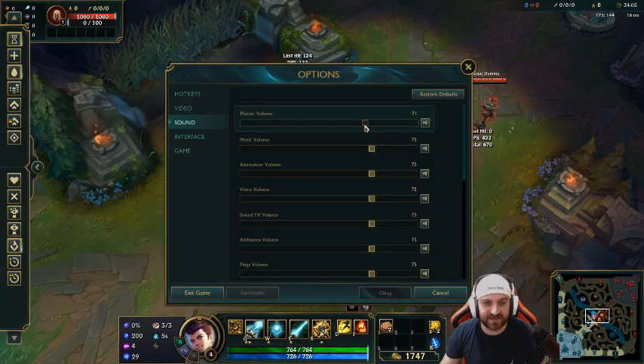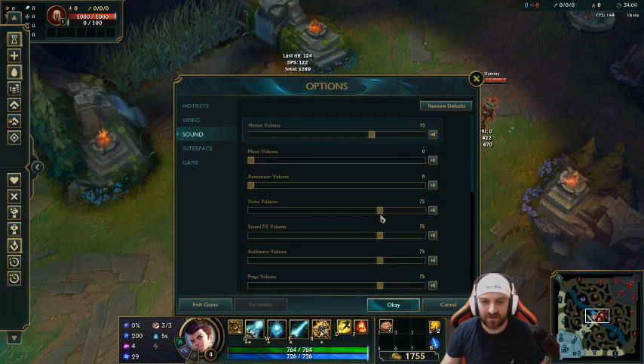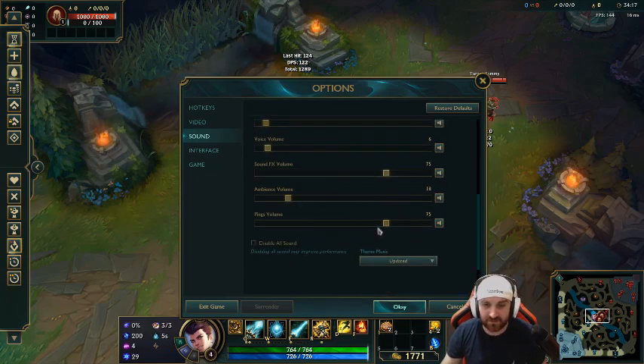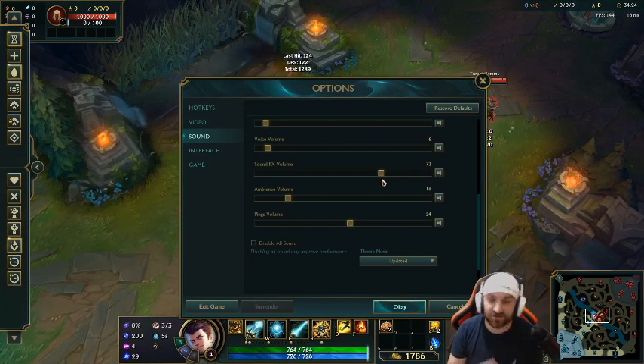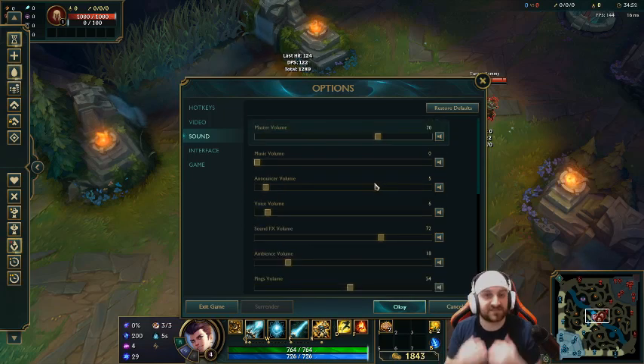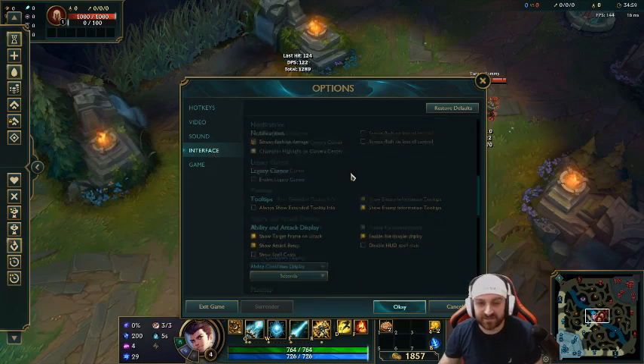For sound settings: turn master volume down, music down, announcer voice down — though I leave announcer voice up a bit because I like hearing when teammates get a pentakill. Pings go down. The only thing I keep high is sound effects, because that's the most important — you have to hear the ability sounds. You can sometimes hear the sound before the animation, which lets you flash or reposition. Music you don't need — turn that down.